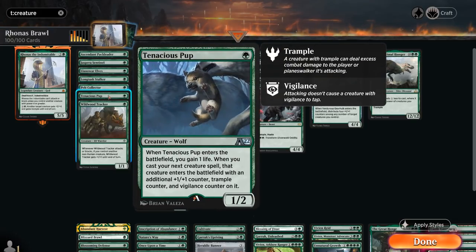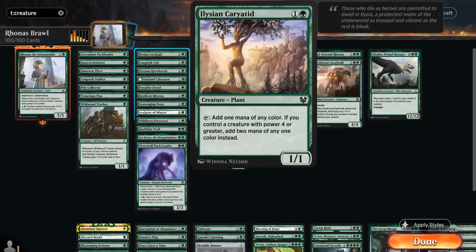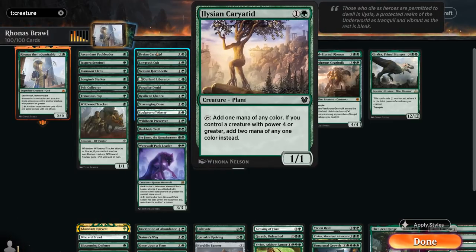Tenacious Pup, another new card from Alchemy, is a 1/2 that will make our next creature bigger. Wildwood Tracker is a 1/1 that can attack as a 2/2 if we control another non-human creature. Moving on to 2 mana, we've got the Karametra's Acolyte, which can often tap for 2 mana if we control a creature with power 4 or greater.